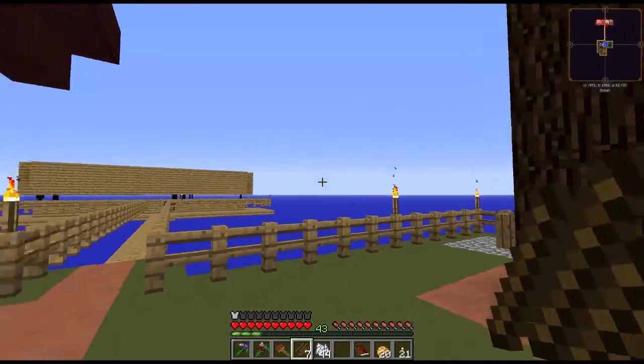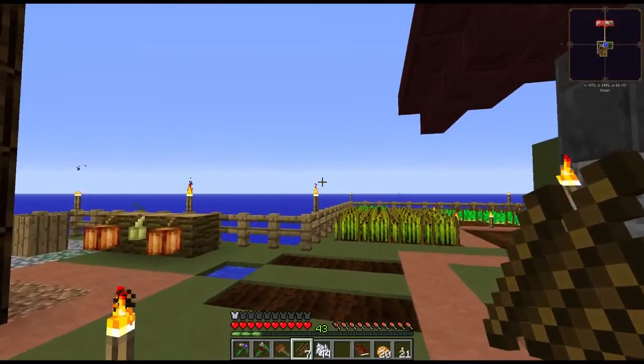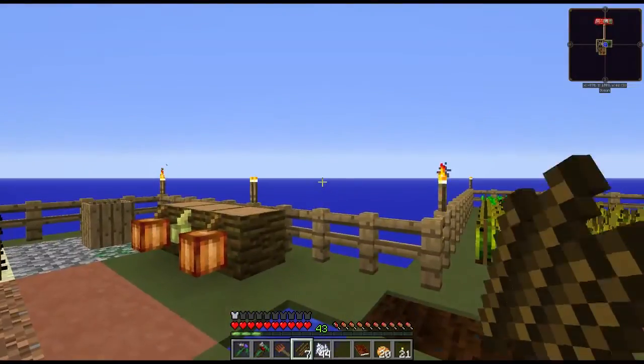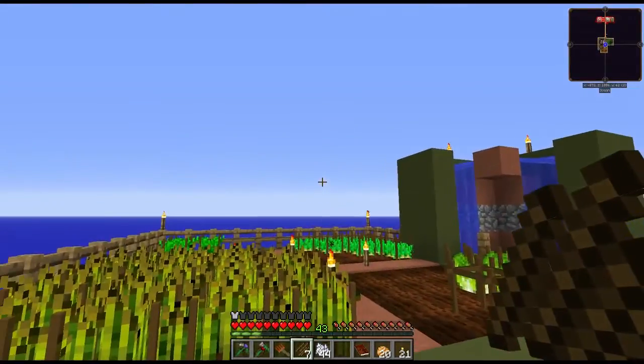I'd like to set up an animal pen today — I'm going to need a lot more dirt to see if we can get some passive animals to spawn. One of the main things I want to get into today is crossbreeding and upbreeding especially. I did a lot of tinkering with that and I believe now I fully understand how agri-craft works.